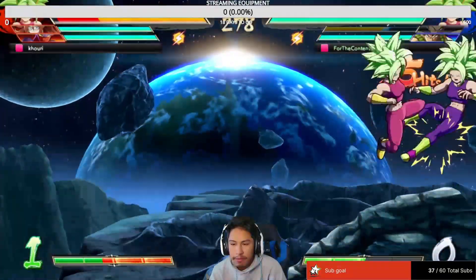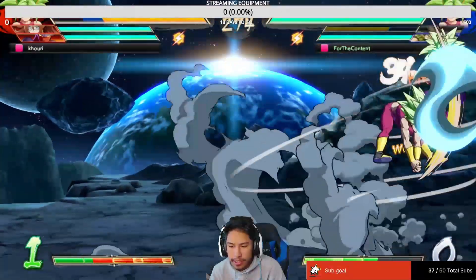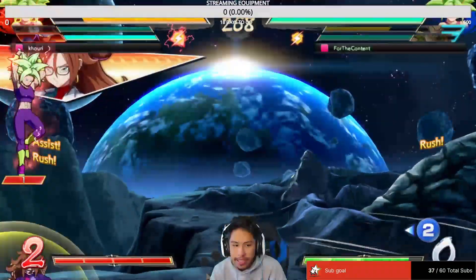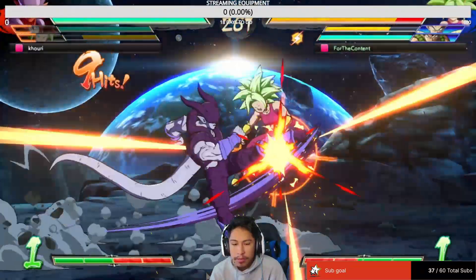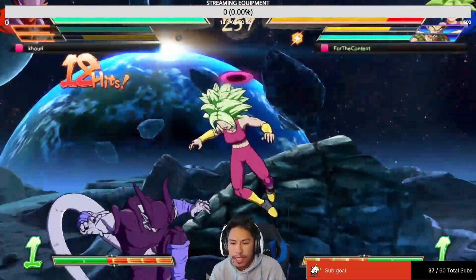Alright, we have Kefla going in. Right now I'm going to see if he techs. Okay, he ended up sparking — he didn't want to take anything. We'll see if he techs again. Most of the time, you would know if the DR-Cross works if it says 'counter,' because that means they would end up pressing something.